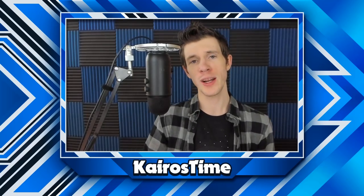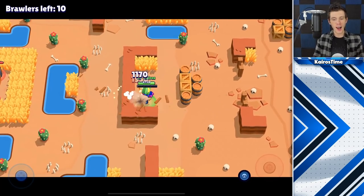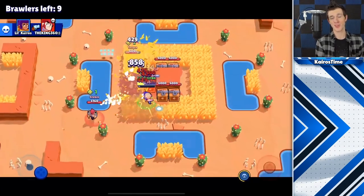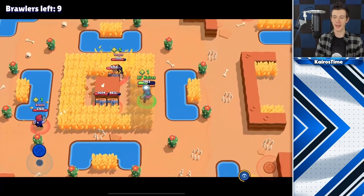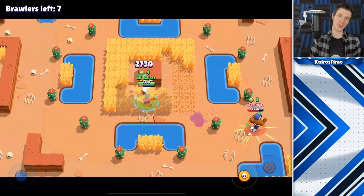Next we have the second type of showdown player, the Arnold Strategist. Arnold strategists try to win by going for as many power cubes as they possibly can so that they can just straight up outpower their opponents. They do this by going wherever there are the most boxes on the map, usually the center, and by risking their own survival for a chance to take out anyone else for their power-ups. In my opinion this is the most fun way to play showdown but it can also lead to the biggest trophy losses.